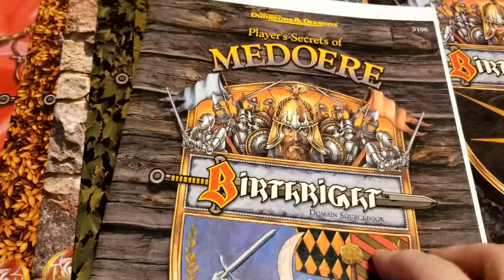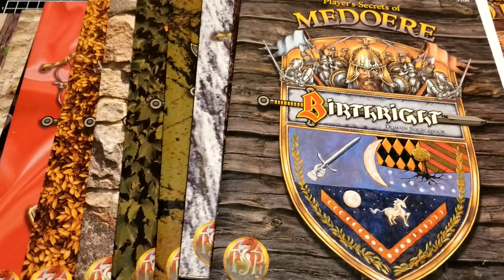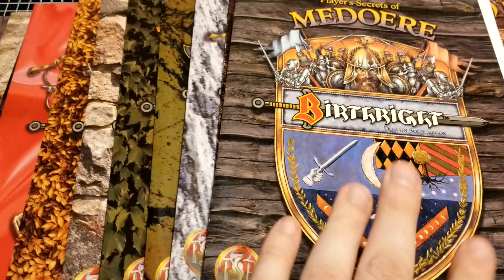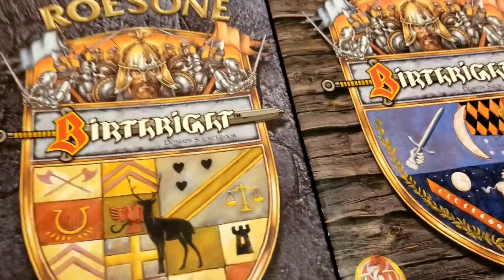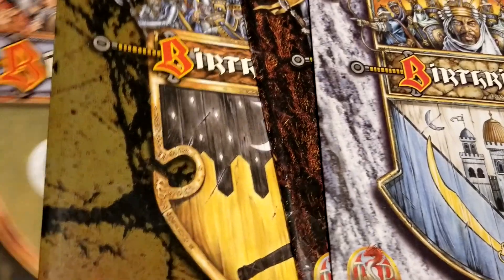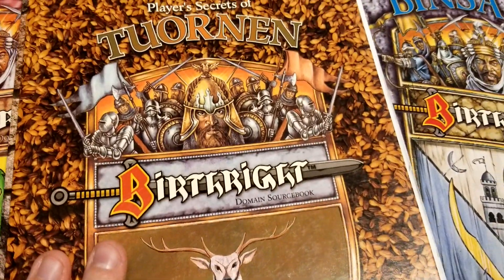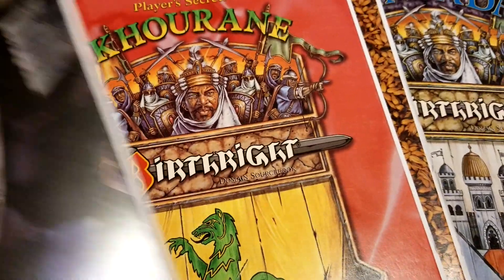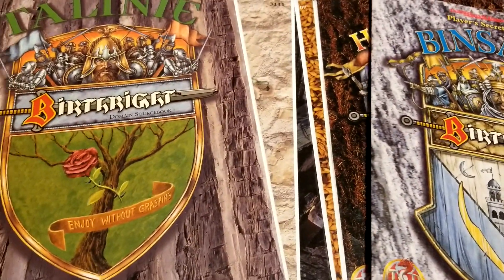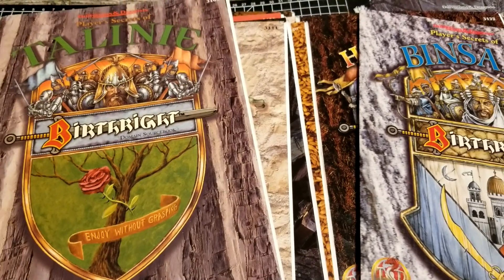The quality varies between them a little bit — not all of these are top-shelf products. For the most part, especially for the more popular domains, they're usually up there in quality. A lot of the southern coast ones are certainly good, but you also have Roesone, Halskapa for Brecht, even some Khinasi entries, the dwarves, Tuarhievel if you want to run an elven realm, Ilien — you basically get the whole southern coast, minus Diemed which is unfortunate — plus Tornen, Coeranys, Stjordvik, Ariya, and Talinie. TSR released a lot of material and it wasn't always great quality.